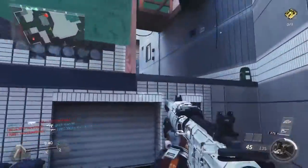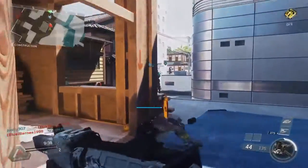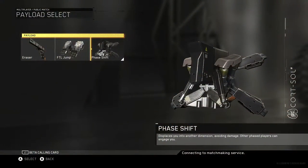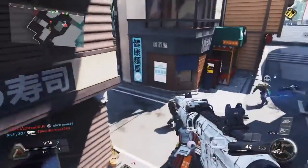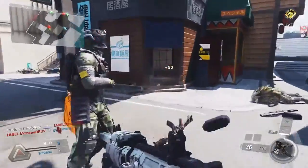So if you don't know what the Phase Shift Payload is, it basically transports you into another dimension for a few seconds, and when you're in this other dimension, no players can see you, nobody can do damage to you, and you can just freely roam around the map and do whatever you want, completely unseen. And after those few seconds, you drop back out and you're back in the map.